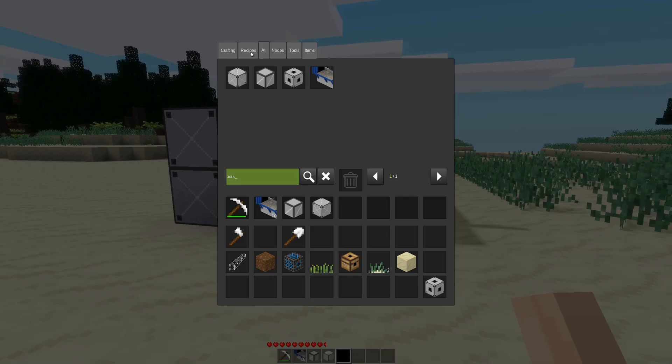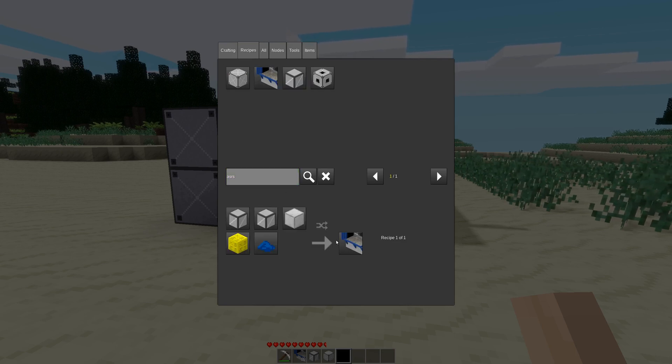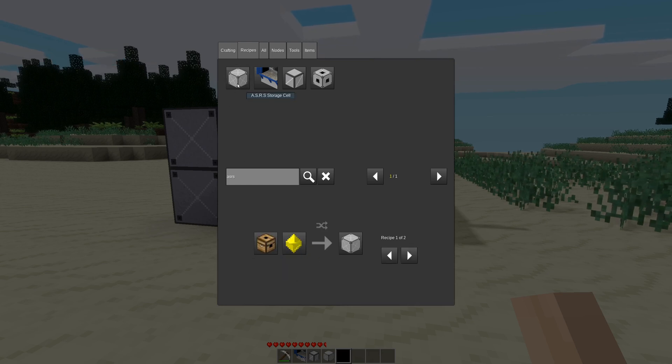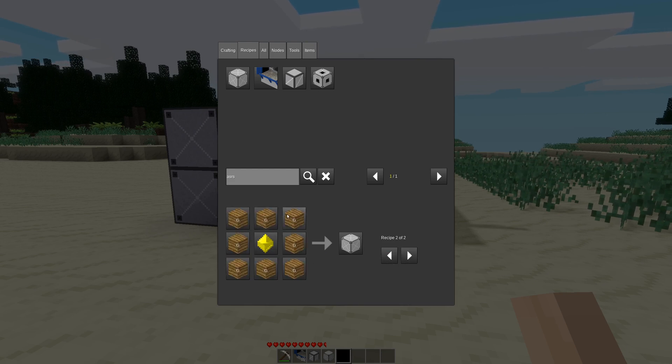We have a few things, so we'll take a quick look at the recipes. We have the controller node, which is kind of the brains of everything — this is where you'll do all of your interactions with the system. It is crafted with a Mies block, some blue dye because it has blue paint on it, a steel block, and two lift units. The lift units are crafted with eight steel ingots and one Mies crystal in the center. The storage cell, which you need to actually store virtual items, is crafted with a chest and a Mies crystal.